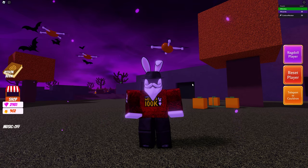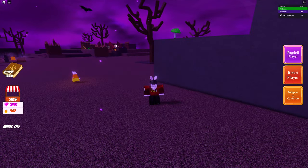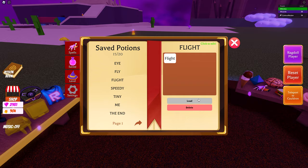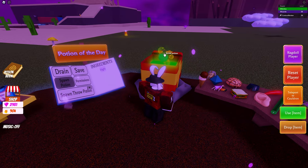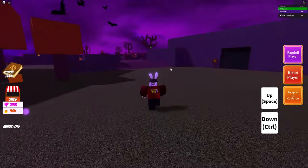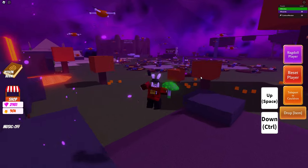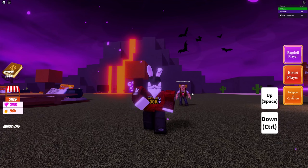You can follow along with this video because all of the locations will be the same for everyone. The first mushroom is right next to the goblin village. You may need a flying potion to reach it since it's a little bit up, but it's not a big deal. Make your way there, grab the mushroom, and there we go — we got the first one.